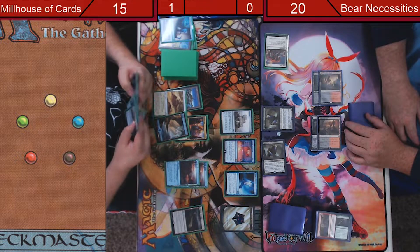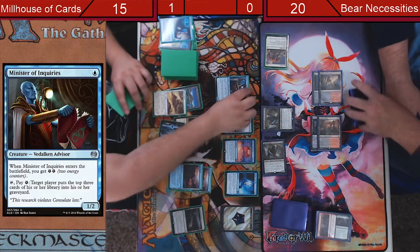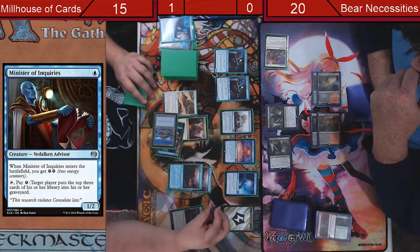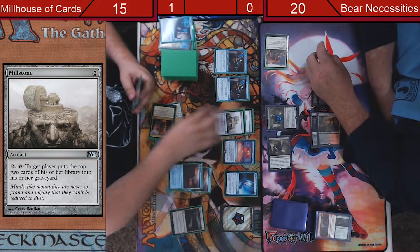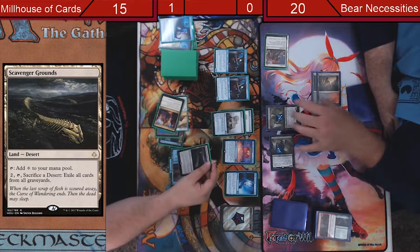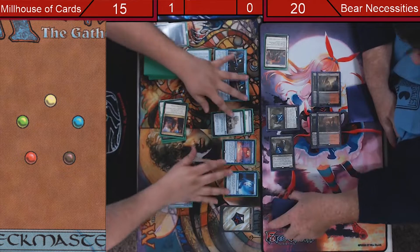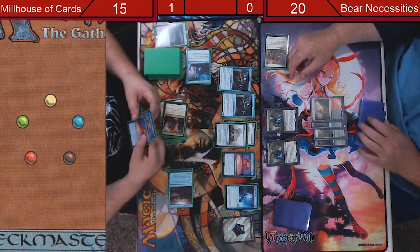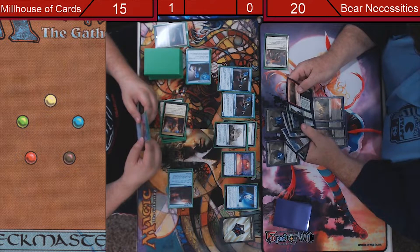How do you figure? Because if I play these dudes... Master of Inquiries, last counters on those. Another Master of Inquiries — five. Millstone, make it a third one. We'll go ahead and exile cards from all your cards. I don't know how that worried you. Can't mill me out in one turn? Like, really? Maybe not.